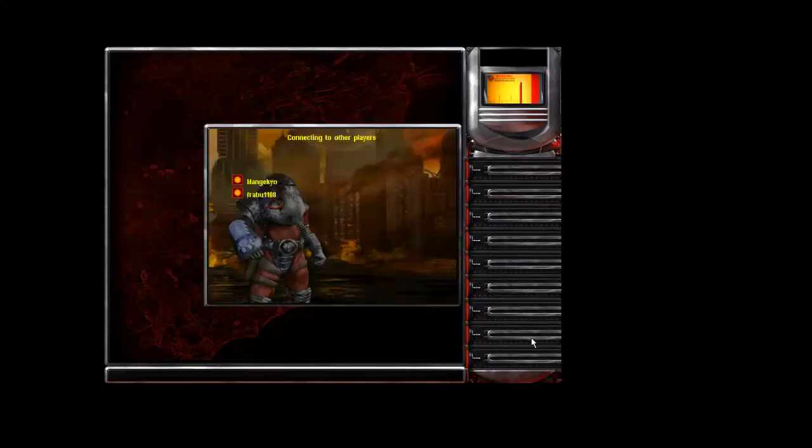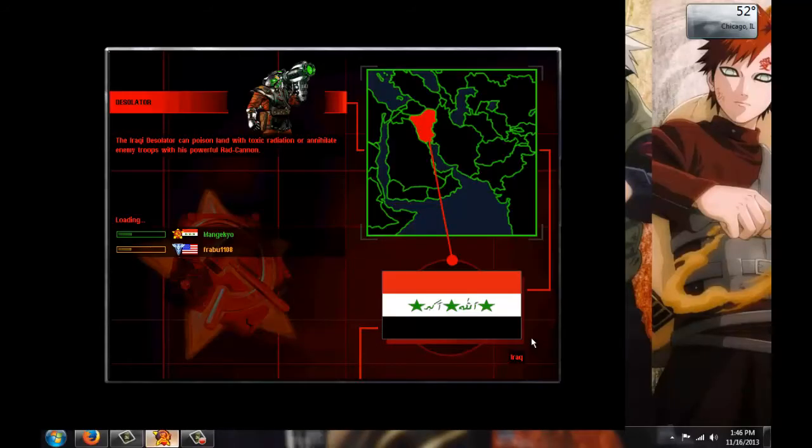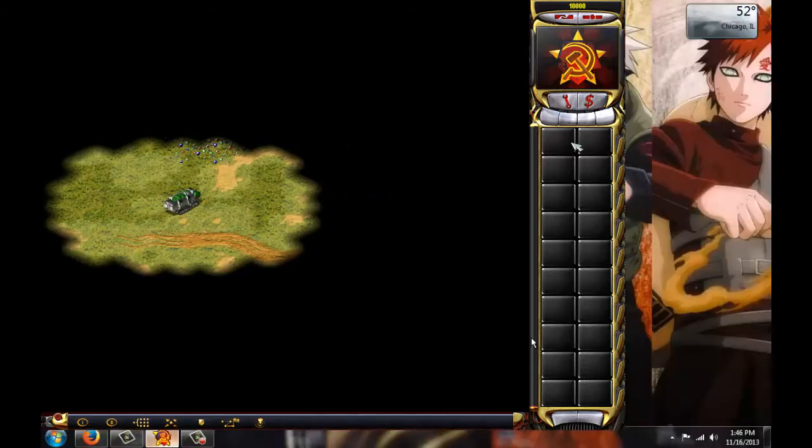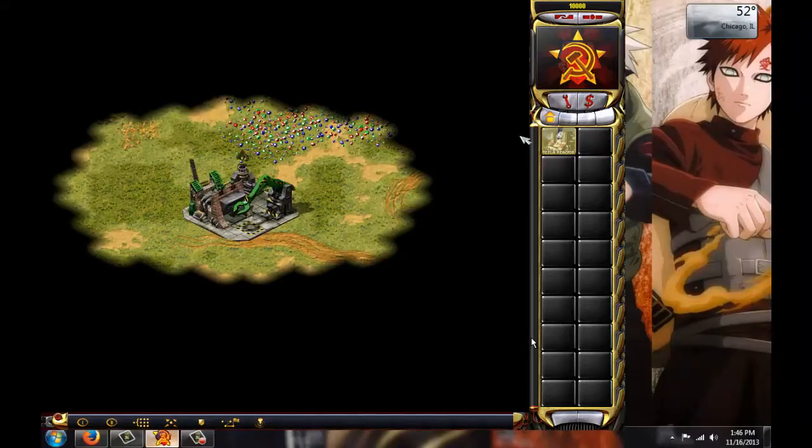Here we go — game joined. Frabu1108. Alright, so this guy is America and I am Iraq. Let's get down. Looks like the map is South Pacific. I can tell this because of how I'm playing. We've got a lot of gems here, so that's a lot of money that we have to work with early on. I can tell I'm in the bottom left, which means he's in the top right.